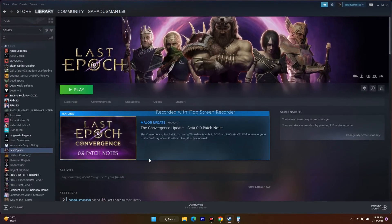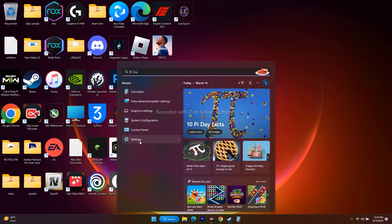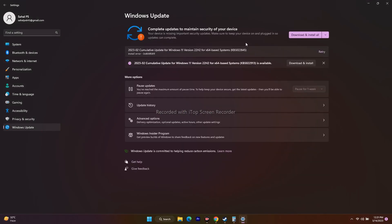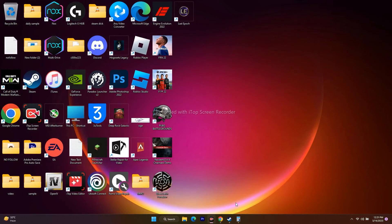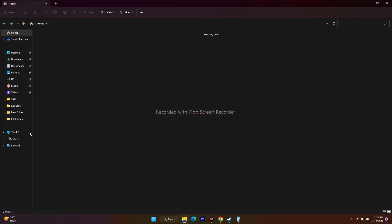The next step is to update Windows. Go to Settings, then Windows Update at the bottom left. If there are any pending updates, make sure to update Windows to the latest version and then try to play the game. The last step is to uninstall and reinstall the game. Go to Manage and uninstall the game. When reinstalling, try to install it on a different local disk — if it was on C, try installing on D.